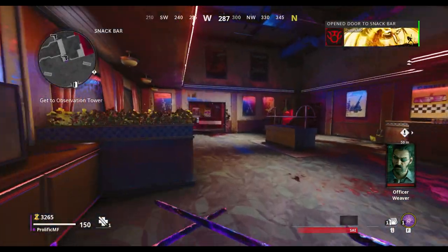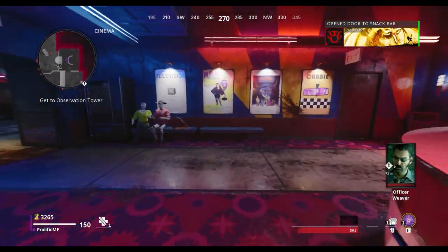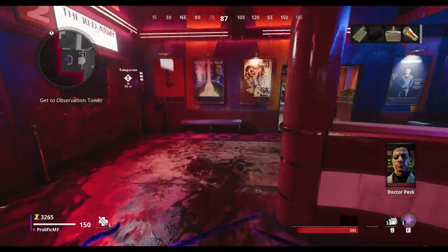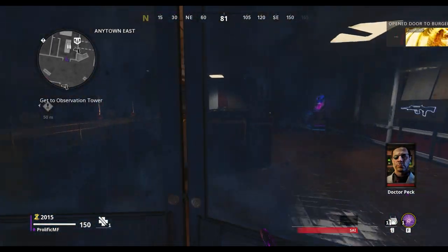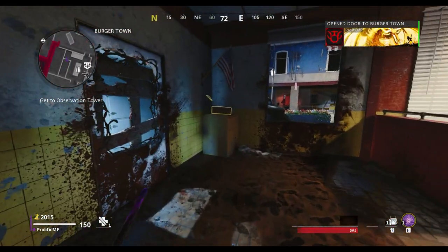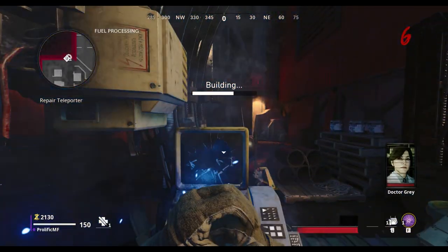From there, head out the other entrance of the TV store and again head across the road and open up the doors to the snack bar of the cinema. Run through to the actual cinema entrance itself, and here is where you'll find the third part that you need for the machine. Finally, turn around and head straight back down towards Burger Town, and inside of the Burger Town shop itself is where you'll find the fourth and final part.